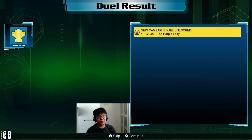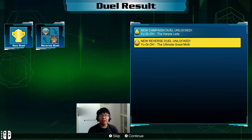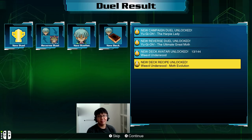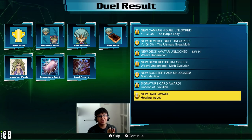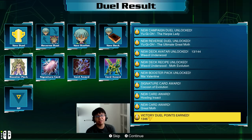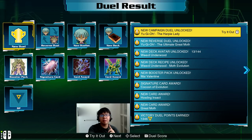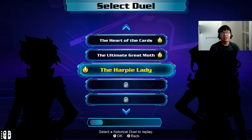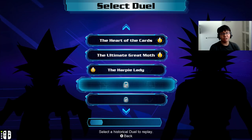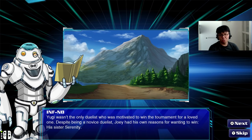And that's it for my victory. I'll skip the story — most of you would already know it. Looks like the next match is against Mai. We also unlock the reverse duel where we get to use the Great Moth, the Moth Evolution Deck Recipe, Mai Valentine Booster Pack, Cocoon of Evolution, Howling Insect, and Great Moth. He actually searched for Ultimate Great Moth with Resident Insect, so it is in his deck. Very nice. It looks like we won't just be playing as Yugi in this DM campaign — in the next duel we can move on to using Joey's deck against Mai's Harpy Ladies.